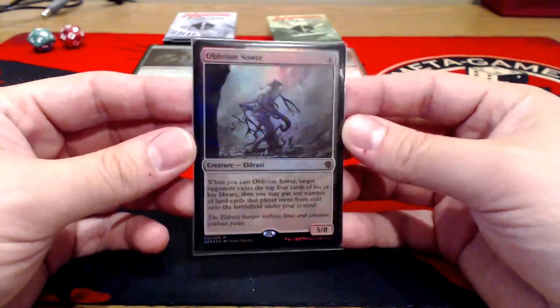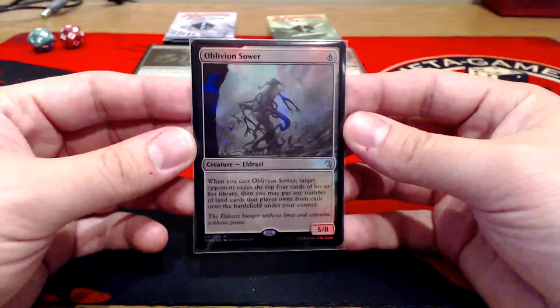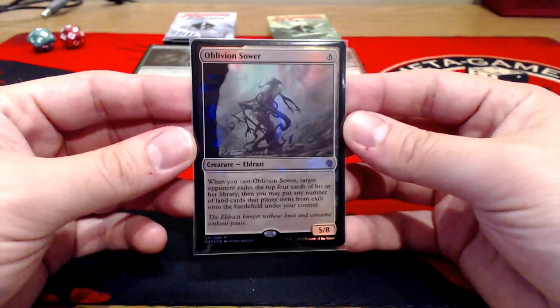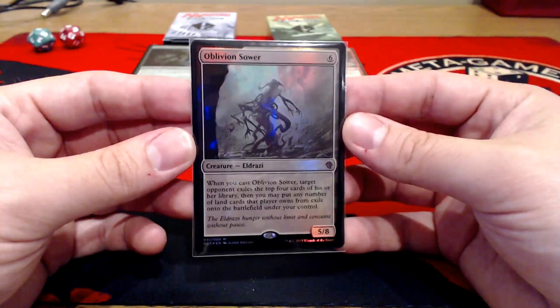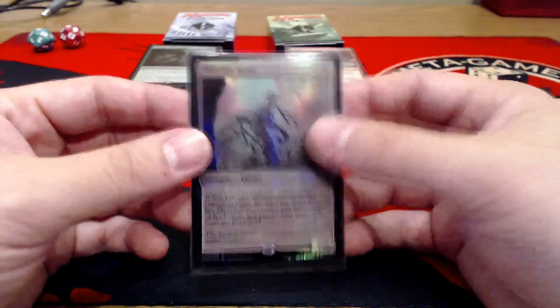Oblivion Sower — six uncolored for a 5/8 Eldrazi. When you cast Oblivion Sower, target opponent exiles the top four cards of his or her library. Then you may put any number of land cards that player owns from exile onto the battlefield under your control. Very, very interesting start there.